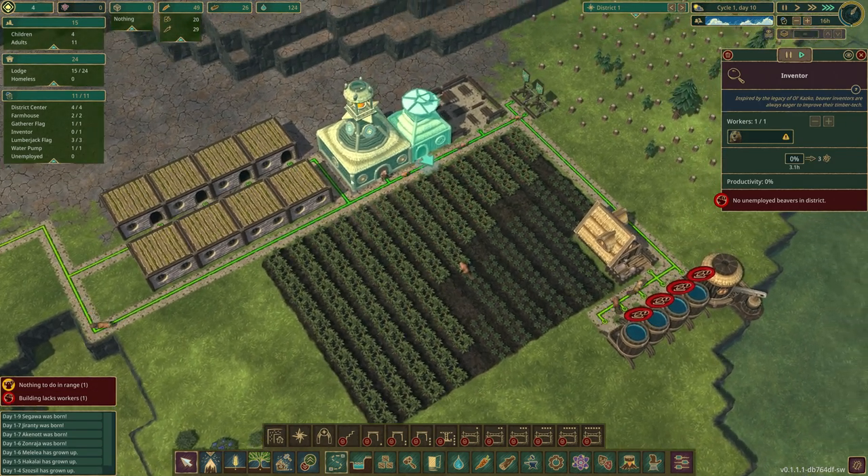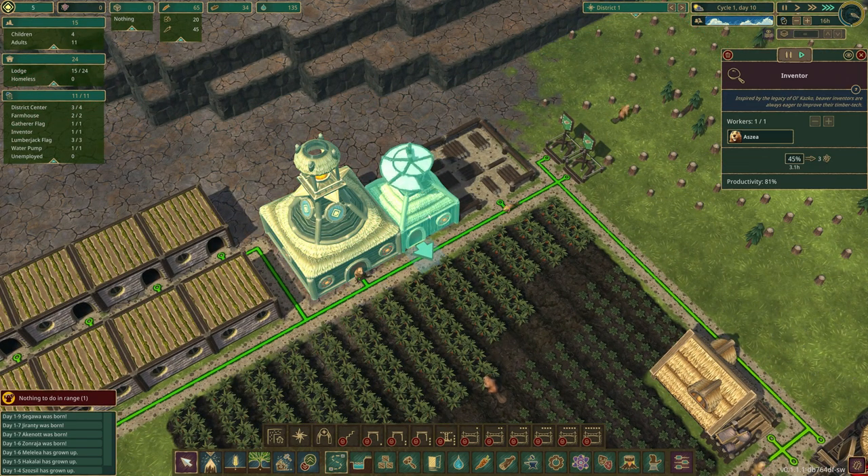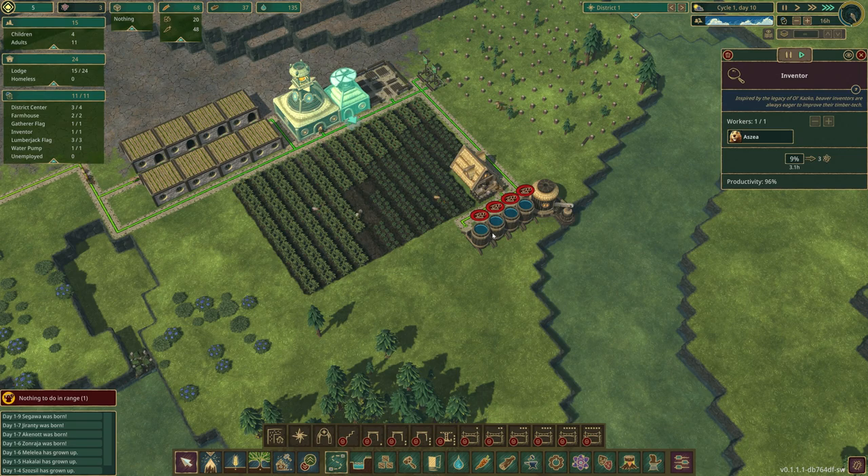The houses are done and we have the research building, but we're low on beavers and everyone's assigned a job. I'm going to go into the builder's hut and remove one worker so they can work in the research lab. Now we can see it's turning - it's activated. We've got water which is full, we are harvesting, and technically I'd like to put down a storage too.